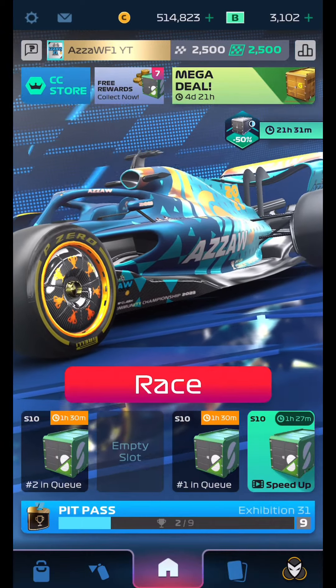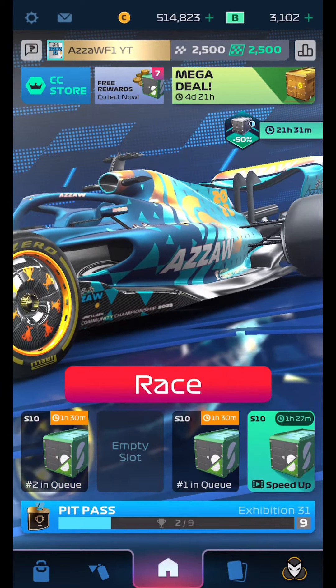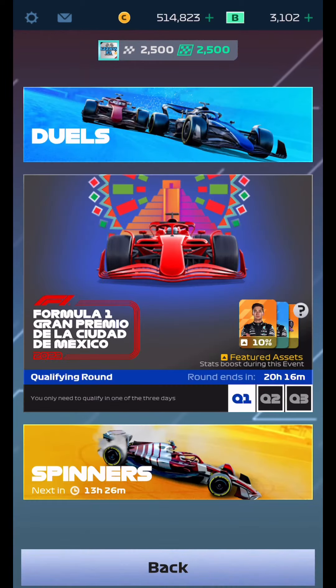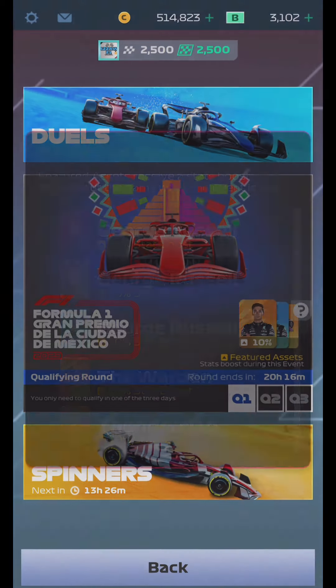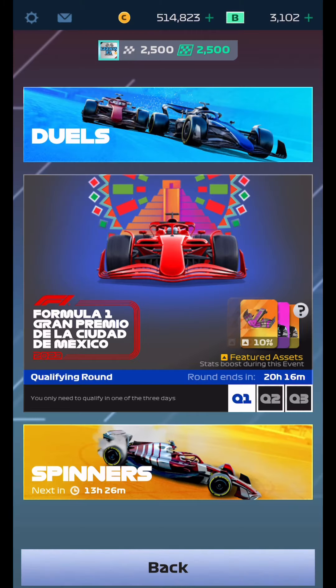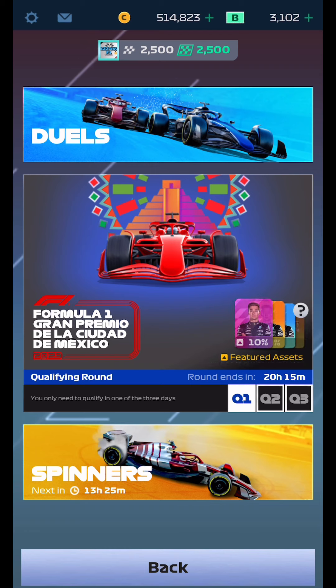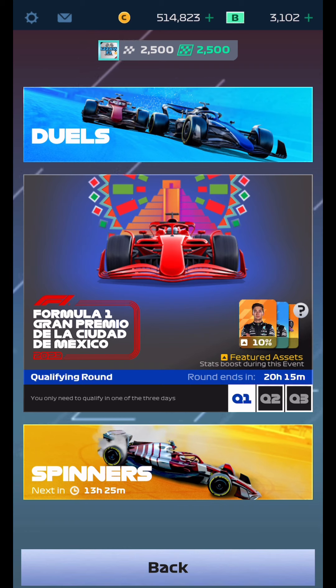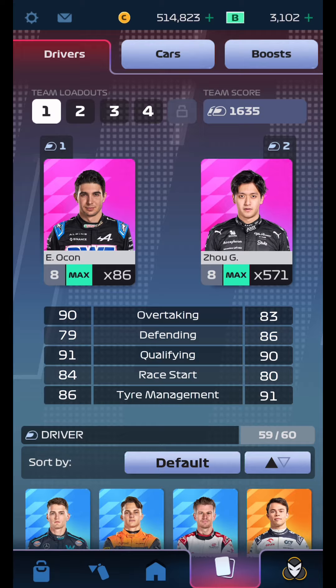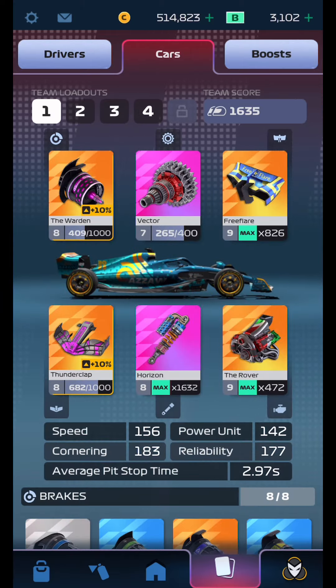Welcome to Wednesday — it's qualifying time for this week's GP event. It's the Mexican GP, with George Russell, the Warden, and Thunderclap all 10% boosted. The strategy guide was released yesterday, Tuesday, so make sure you go and have a look to see what the best strategies are around these tracks.